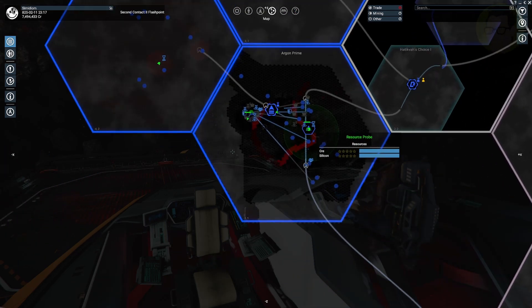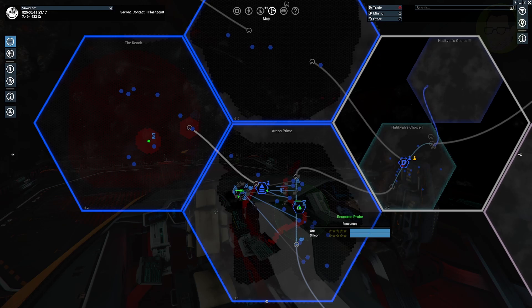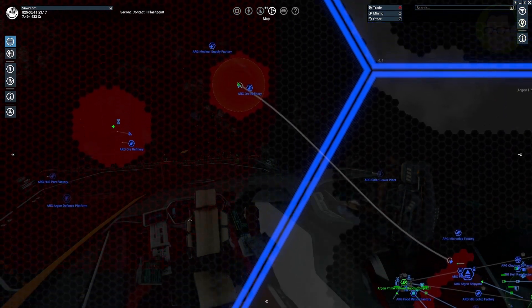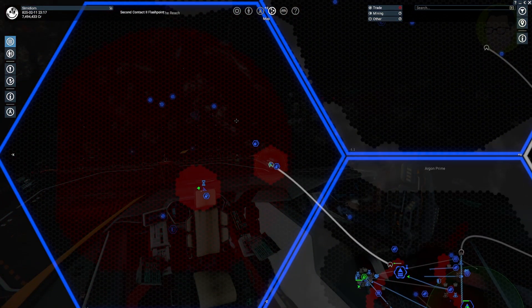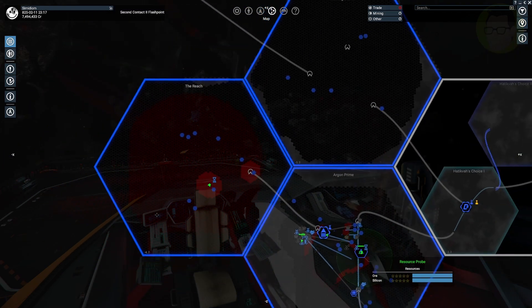It's worthwhile setting up auto mining in one of these areas here — Argon Prime or the Reach. There are some other safe areas too. The first thing I would do is go up into the filters on the right-hand side. There's a legend, and in that legend you can see mineral regions, gas regions, and mineral-gas regions. These are mining regions. This area in here is red, which means we can actually get minerals here.